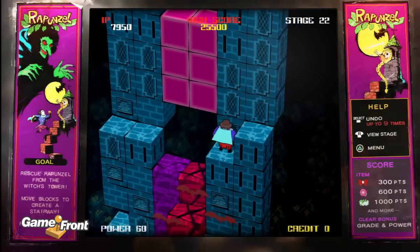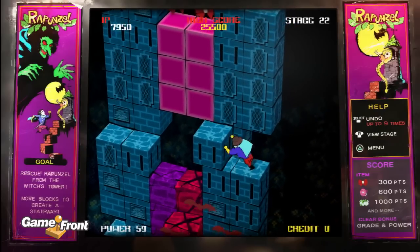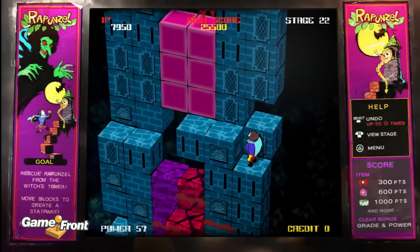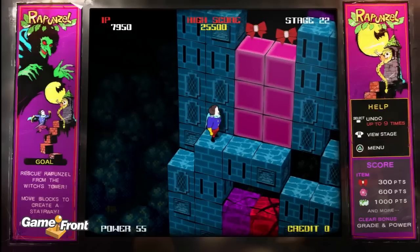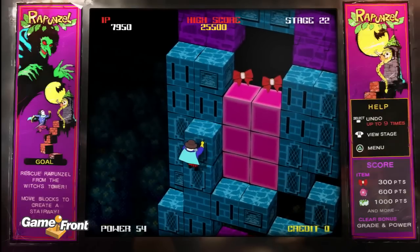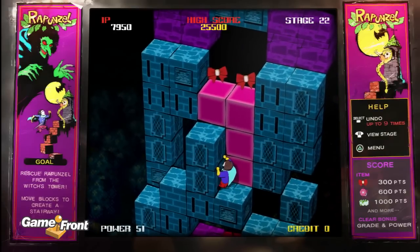Here we're gonna do the same thing we did at the bottom, creating a bridge all the way to the other side. The reason we're doing this is we need three brick bridges, even though we only got two to work with right here. But it's a little different here because we got the pink block, so we're gonna be creating a stepping stone bridge.